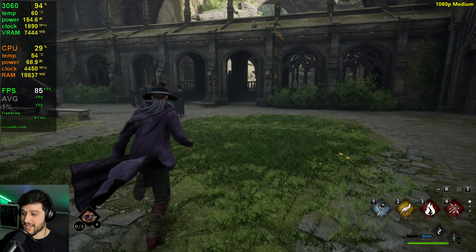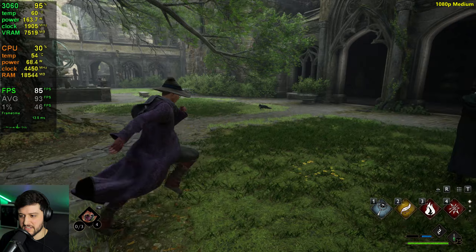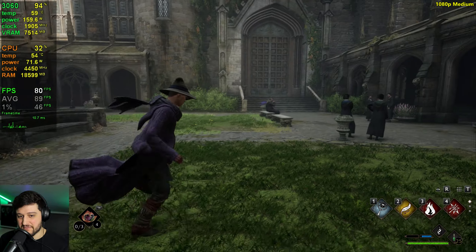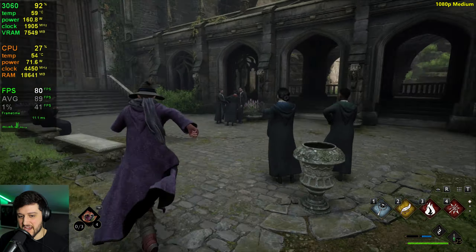Let's start counting the FPS right here. This is the most intensive area in Hogwarts that I've come across — it usually stutters a lot here and drops FPS like crazy. Those 1% lows are pretty terrible, but it's always above 60 frames per second at native 1080p with the 3060, which is great on medium settings. The game still looks really good on medium as well.